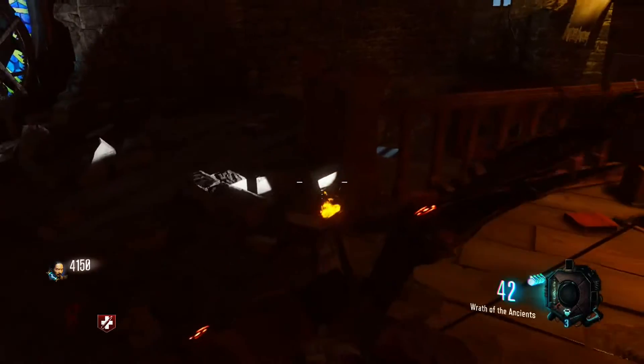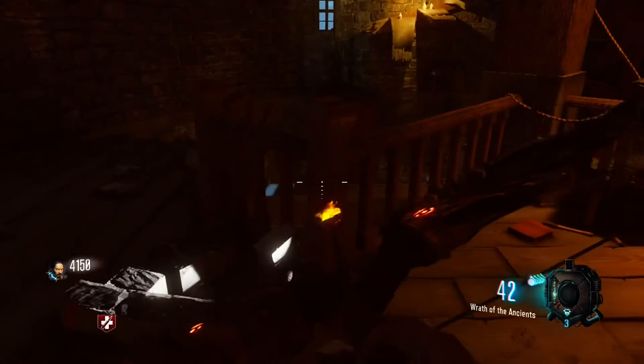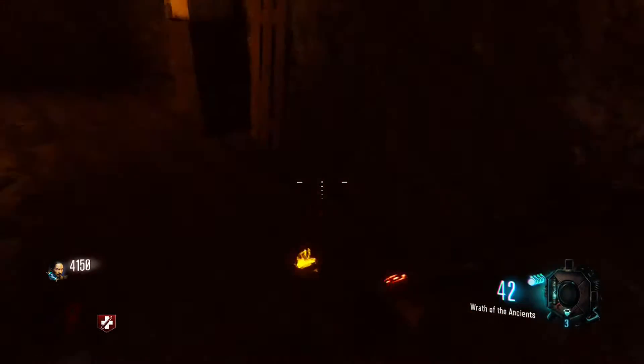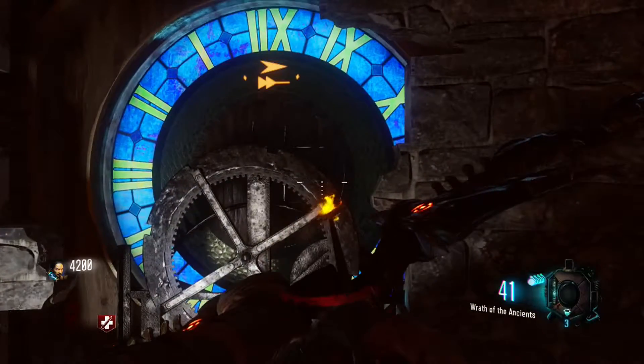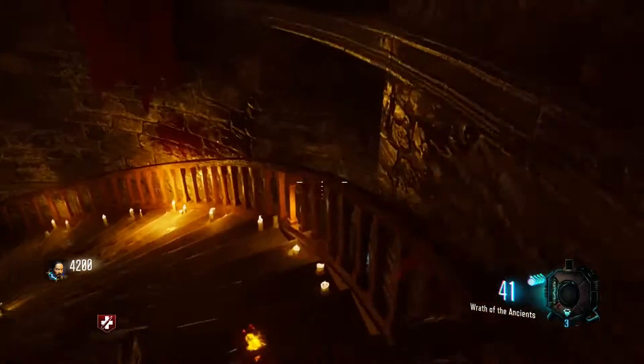Okay guys, we are back for step number three in this fire bow guide. You just have to come up here to the tower and hold X on this little thing. As you can see it spins, and you'll see one of three symbols.